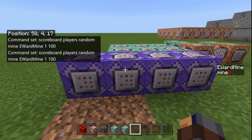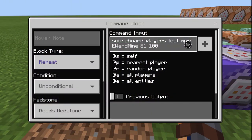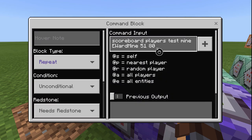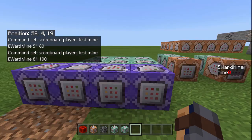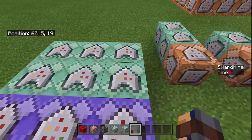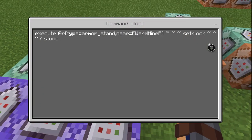This is the module — I'm only going to show one strip, but you just got to change the numbers up. What you're going to want to do is scoreboard players test at the mine scoreboard, testing through 1 through 50. This one is 51 through 80, and this one is 81 through 100. So basically 50%, 30%, 20%. That's how that would work, and it works pretty good. This is the part you're going to want to pay attention to.